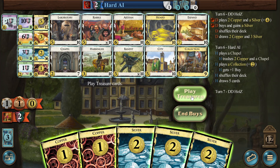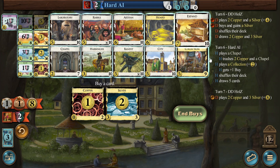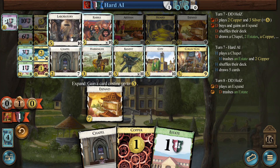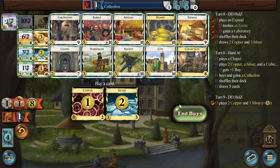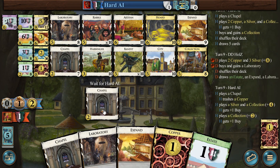Why not? Let's do the Expand, but only because we didn't manage to get rid of our Estates — I think otherwise it would be pretty sad. And here we start off with, I think it's a Lab right now, and then we go into Collections. Another eight. The Artisan will follow, but not right now. I think it's just another Lab. It feels a little awkward, but I think we need the draw.